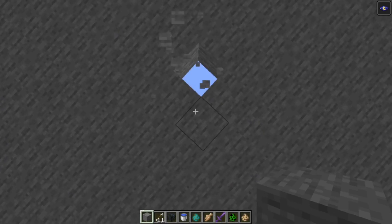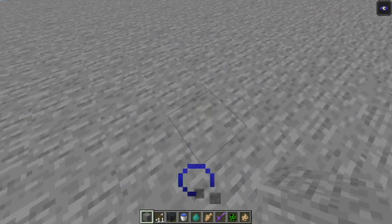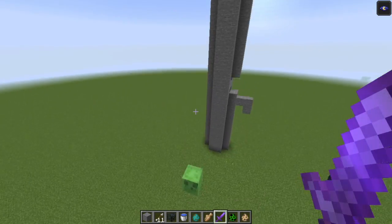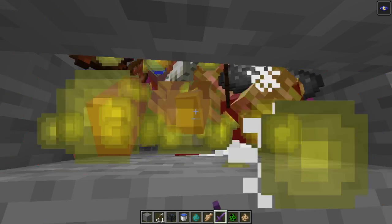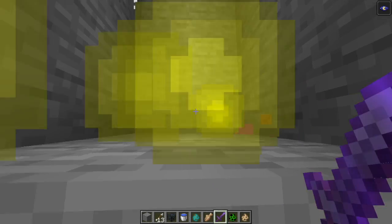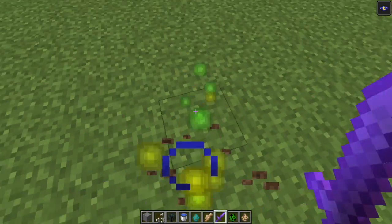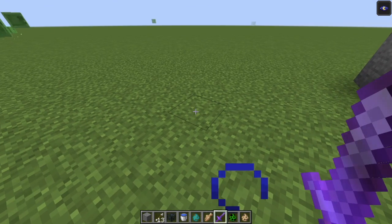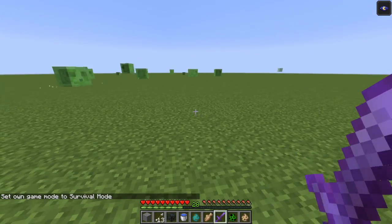If we go to the outside and take our sword, we can go here and keep on killing. I've probably done this a few times already. If you want to get the loot you can put hoppers, but look at all this XP — it's still all around me!